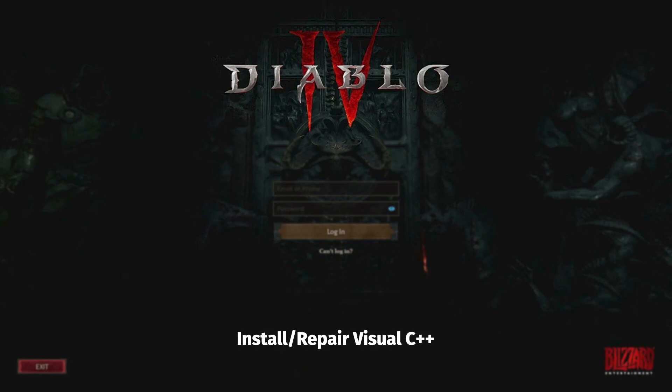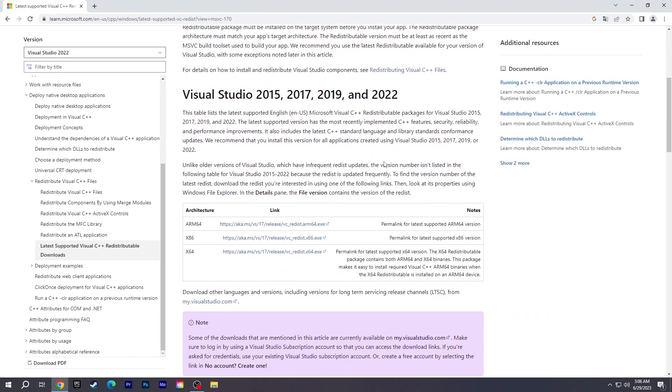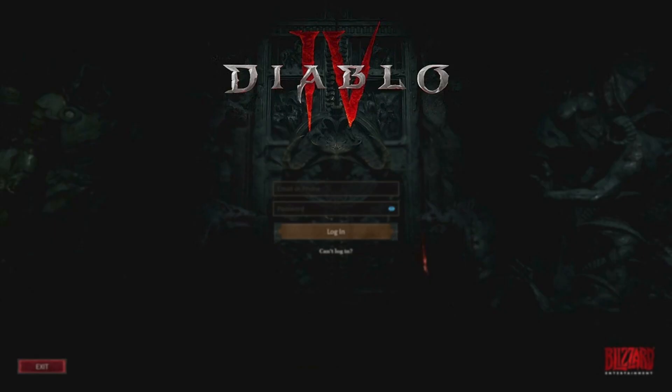Install or repair Visual C++. Go to the Microsoft site and download the X64 version. Run Setup and Install, or select Repair if it is already installed. You can find the link in the description. After the update and repair processes are finished, run Diablo 4 and check if you are still experiencing crashes.